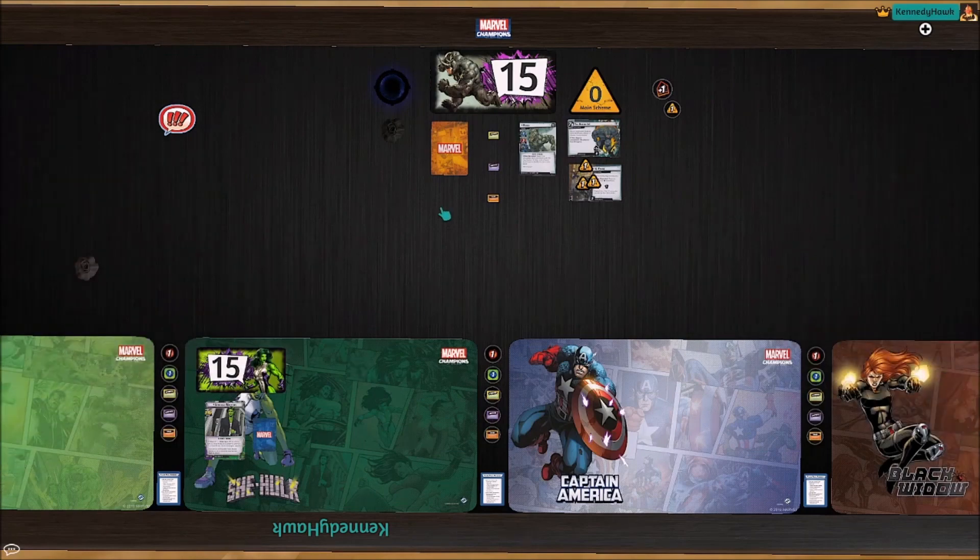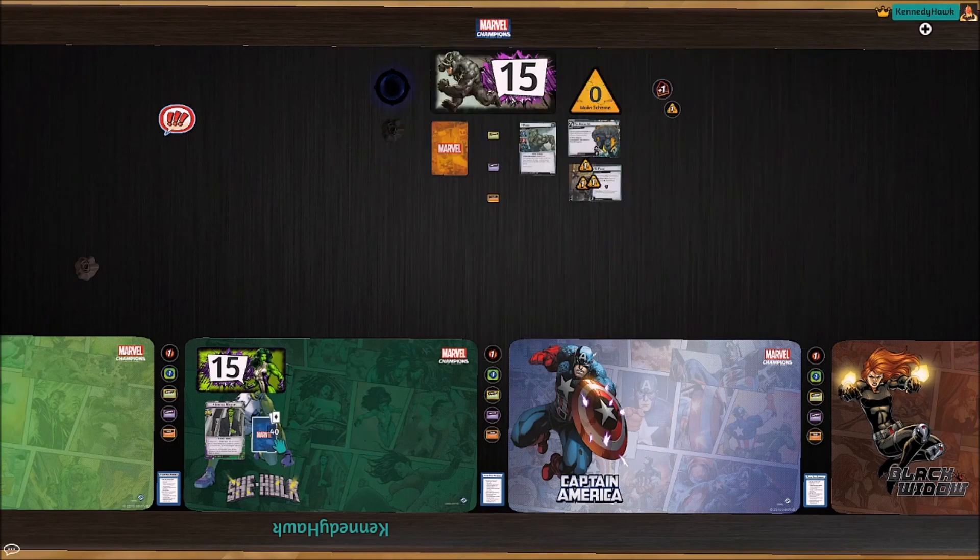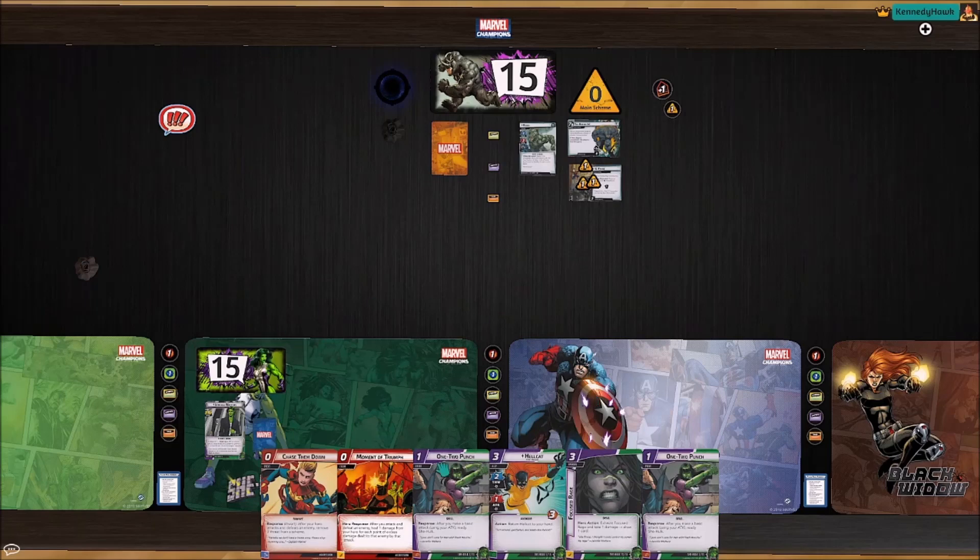Hey everybody, this is Kennedy Hock from the Marvel Champions monthly fan podcast team. Today we're going to be going up against Expert Rhino with the Temp Portal Modular set with a She-Hulk Aggression Cheap Cards deck. The hardest thing about this is there's not a ton of thwart in She-Hulk Aggression, so we really struggle with side schemes that can build up pretty quickly.